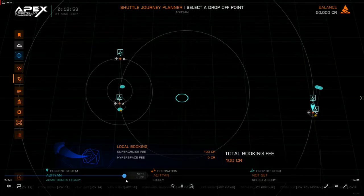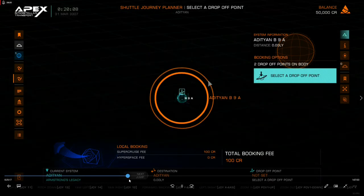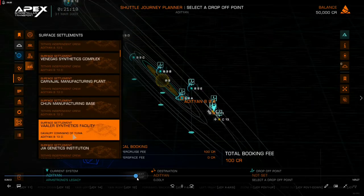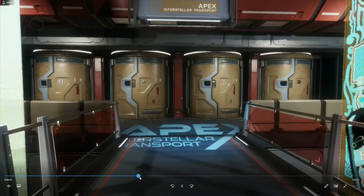The other thing you should know is that once you select a taxi and have the route plotted, it takes about 15 to 20 seconds for the route to actually prime to where you can go get in the elevator. And once the elevator is ready, you have two minutes to get on the shuttle or it just leaves.